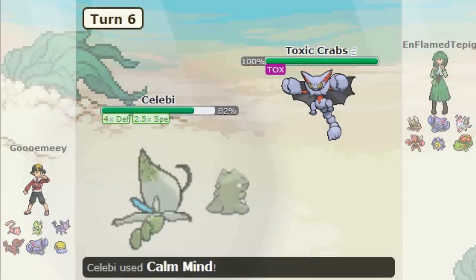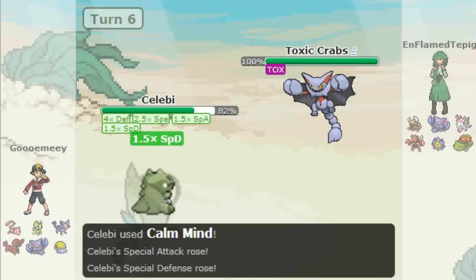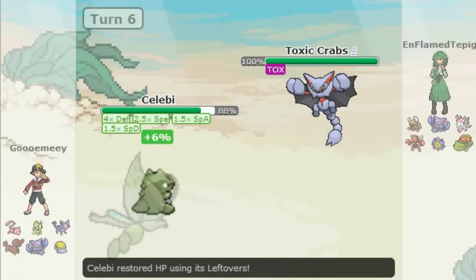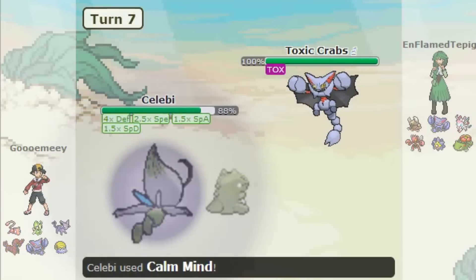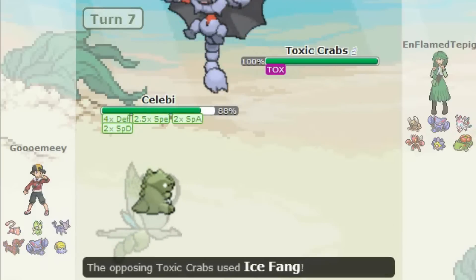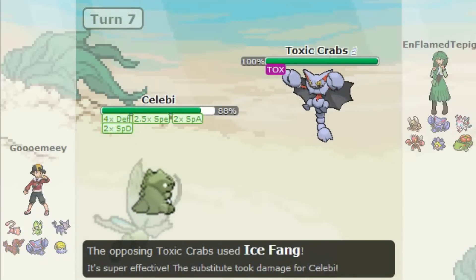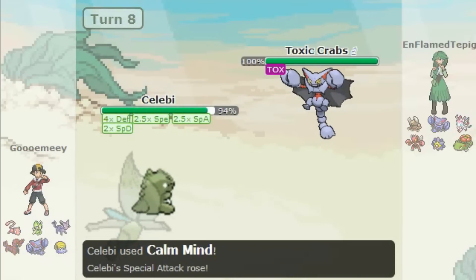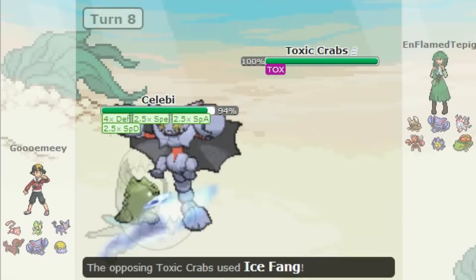I go for the Substitute here, and that was really good for me, because Toxic — if he got that off — would've messed up this whole sweep and made it a lot harder. Because I'm on 4x defense, I take that Ice Fang from his Gliscor like a tank, and I can just keep setting up my Calm Minds over and over again, raising my special defense and special attack really high.